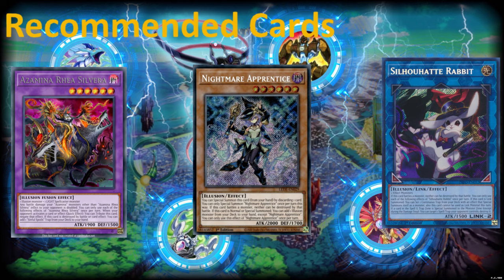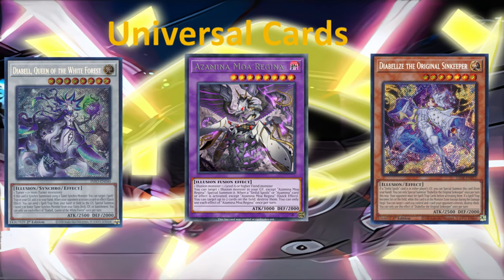Let's go to the universal cards. We have Dear Bell, Queen of the White Forest; we have Azamina Moa Regina; and we're back to Diabels the Original Sin Keeper. These three cards, I would say, are the best Illusion cards that we have at the moment. The Illusion type is quite limited, but these three cards are really great, and definitely there'll be more in the future.